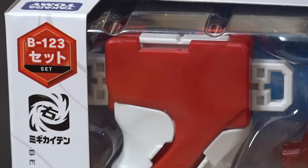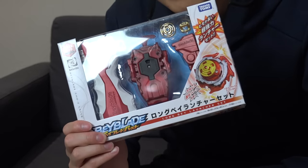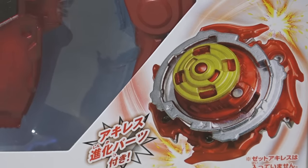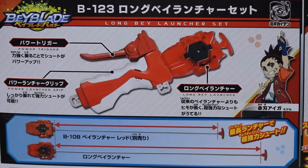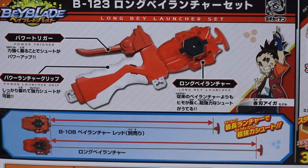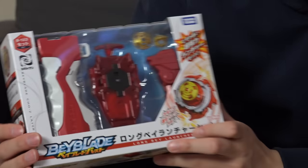Welcome back to another video! Today we have Beyblade Burst Super Z — this is the Long Bey Launcher Set, so we get a couple of add-ons. This is essentially DLC for Zett Achilles, because we get extra pieces to upgrade Zett Achilles with. We have a launcher grip and a string launcher that's way longer than your B108 Bey launcher, and we also get a recolored power trigger.